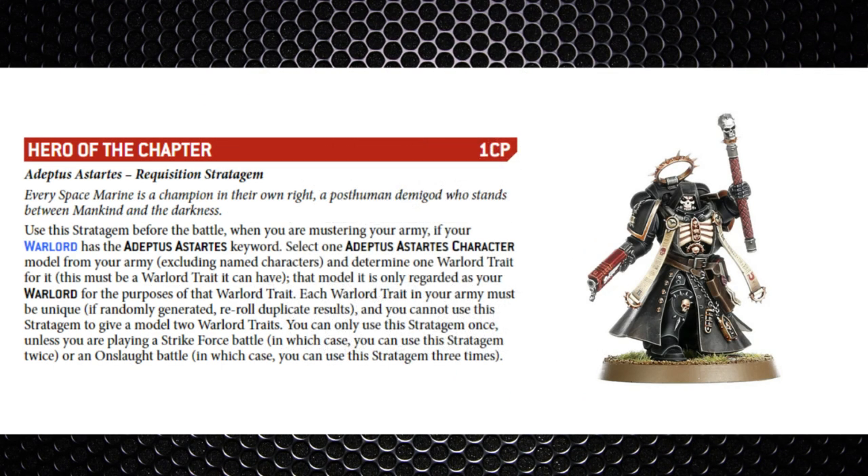Let's begin with the pre-game stratagems, starting with Hero of the Chapter — it's one command point. Effectively you're getting another warlord trait on a separate character. You can't use the same warlord trait you've already used and you can't put two warlord traits on a single character. You can only use this stratagem once, unless you're playing the Strike Force battle — in that case you can use it twice — or if it's an Onslaught battle, you can use it three times.